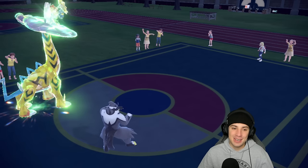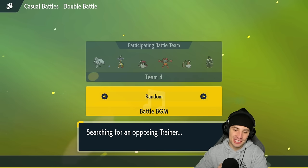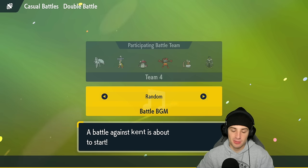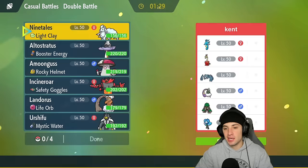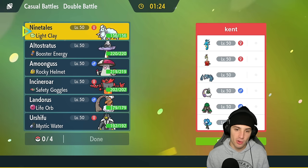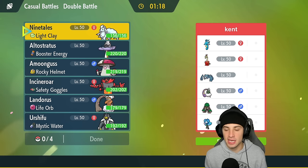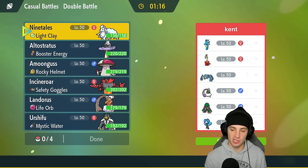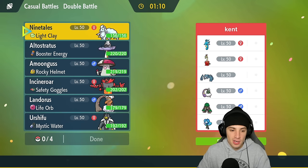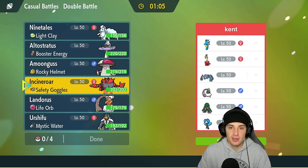Let's go and hop to match number two. That first match was actually really long for a casual match, but super excited — I got to showcase Raging Bolt, dominated with setting up the Calm Minds, getting off the Thunderbolts, getting after it. Match number two is here and we're going up against Kingdra and Metagross — two Pokemon I think are going to be really good in the meta. They also have Hydrapple, Tornadus, Rillaboom, and Ogre Pon.